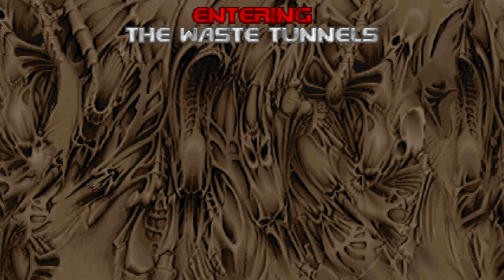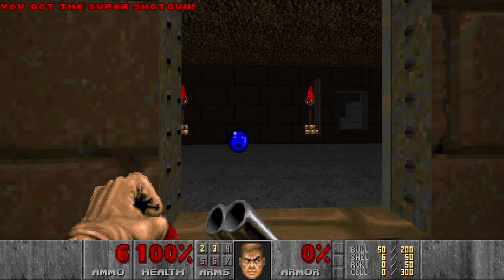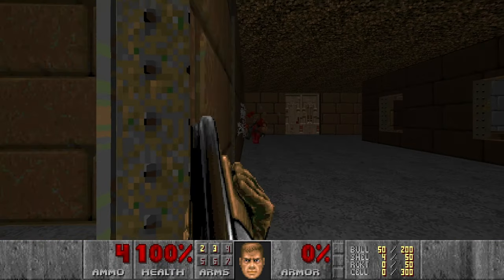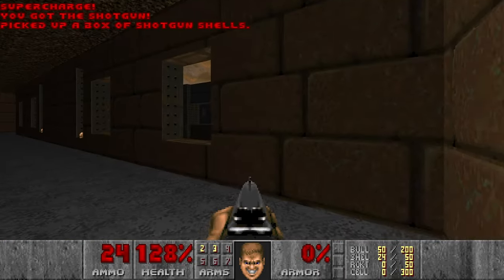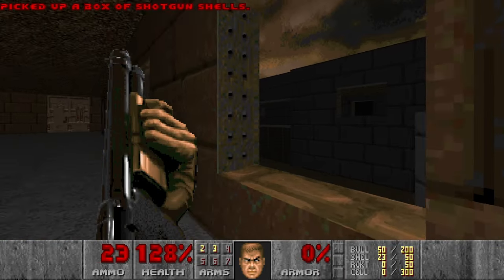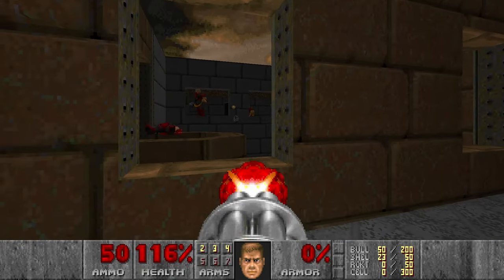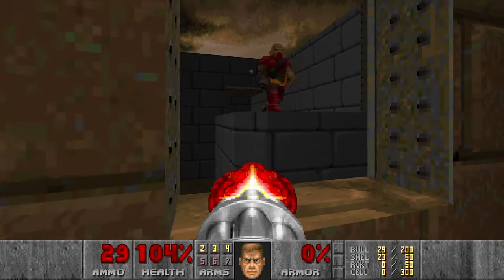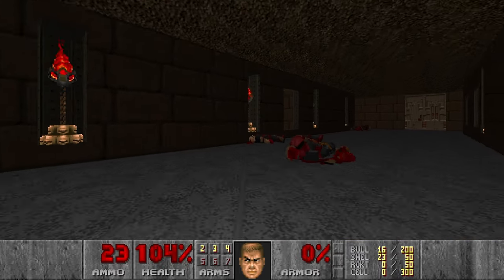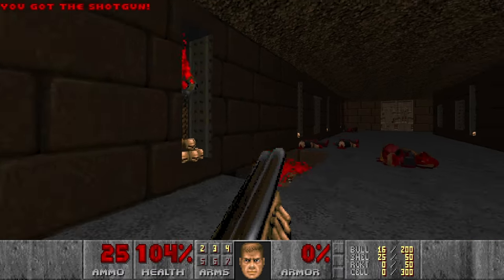And then level 5 — the Waste Tunnels. Also a pretty easy map. Let's grab the super shotgun, kill the chaingunner and these guys, and preferably not die. I forgot to grab the chaingun. This music is a bit depressing. Let's go here, kill this hitscan as well. I want to grab the green armor — I think it was here.